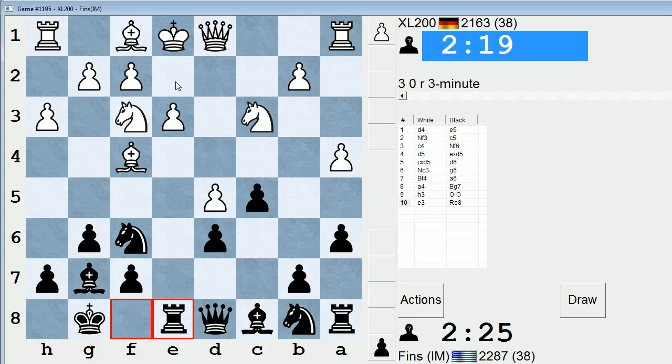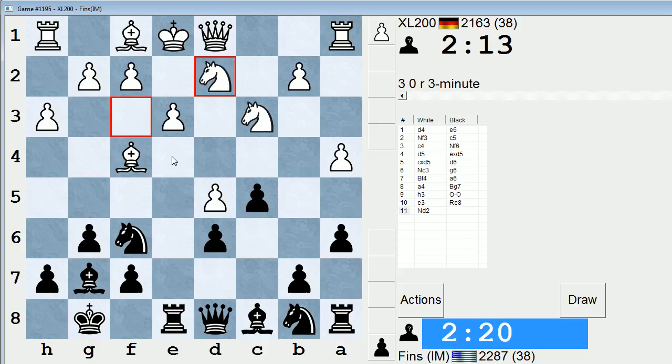I think I'm going to quickly try and play Ne4 if allowed. Say he plays Be2, which is a common place to put the bishop in this line — I'm just going to play Ne4 and see what happens. I recall one other Benoni game I played on my channel where I attempted to do the same thing, and I don't think it worked out so well. Nc4 — or Nd2, rather — coming to c4.